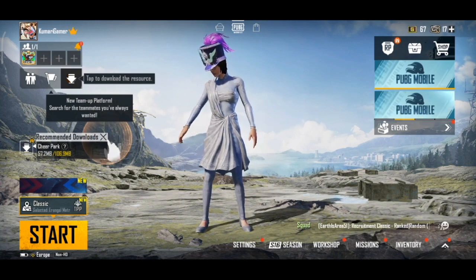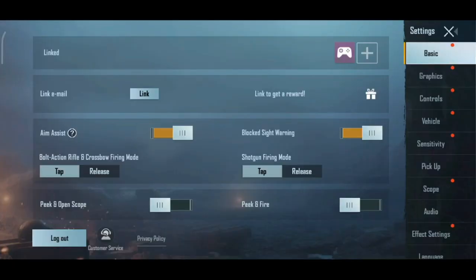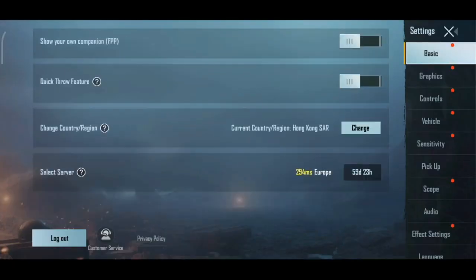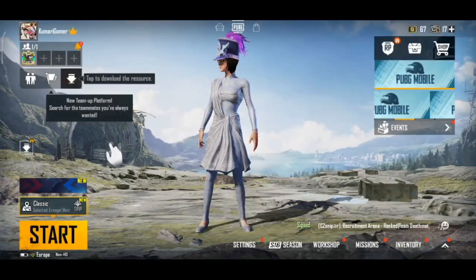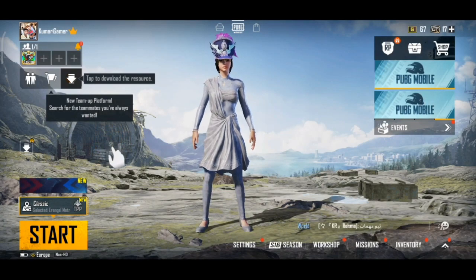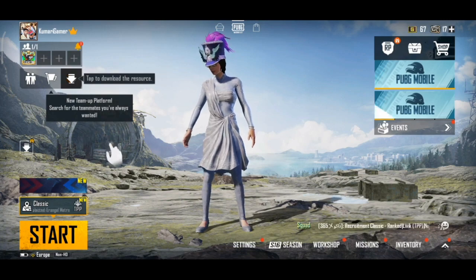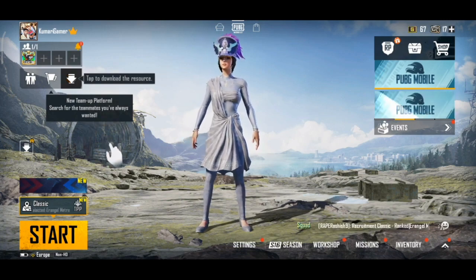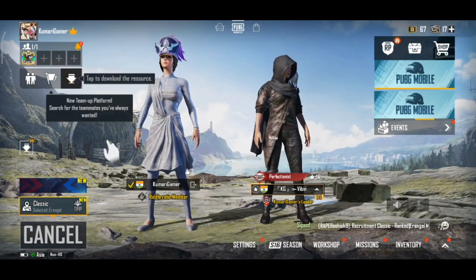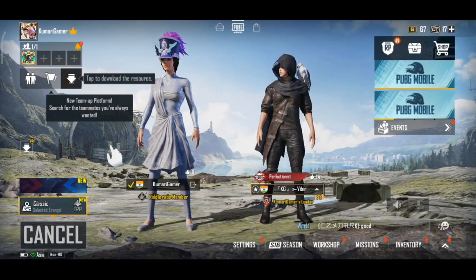So, how do we change the server? I have a secondary account — you can use your secondary account. We have a Middle East server. You can also use your main account and go to the existing server. If you are a friend, you will be able to change the server.